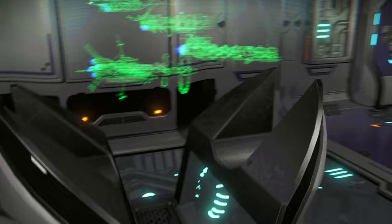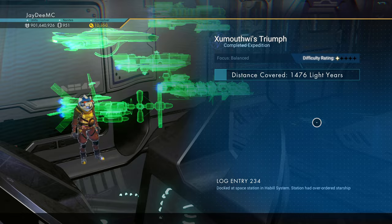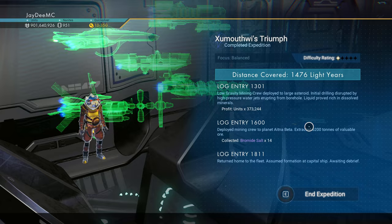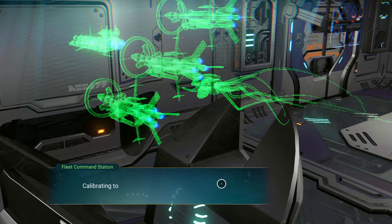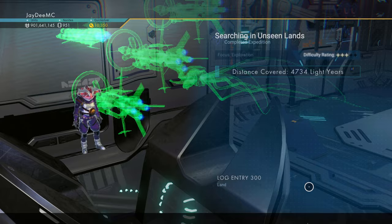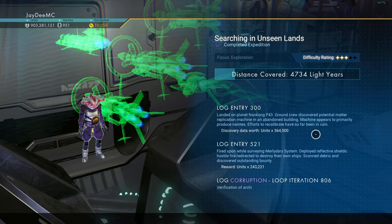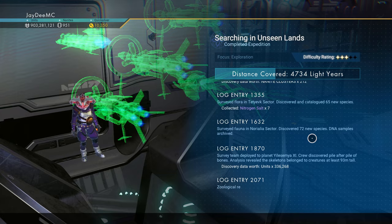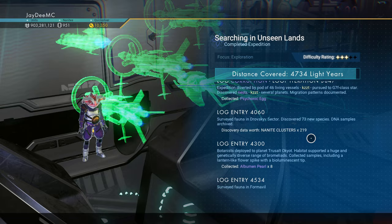Fleet Commander Online — calibrating to Fleet Commander Aonab of the CFS Yamato. That's another balanced mission. Units, Discovery Bromide Salt. Not a whole lot. Fleet Command Online — calibrating to Fleet Commander Najosri of the EFS Sushi. Exploration mission: Units, Psychonic Egg, Discovery worth Nanites — that's different. Nitrogen Salt, more Nanites, Album and Pearl, Storage Augmentation, another Psychonic Egg, more Nanites, Antimatter. Curious — I've never had that happen.